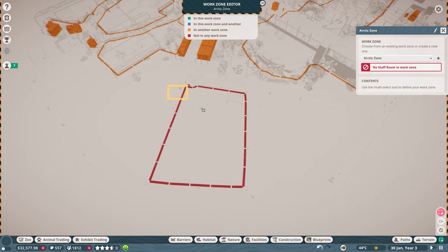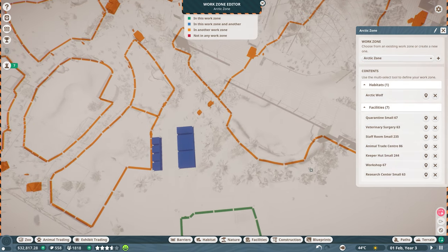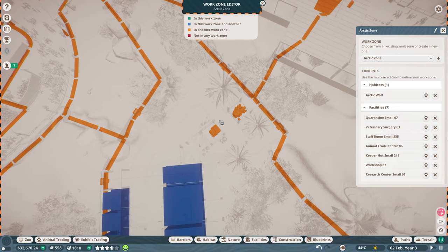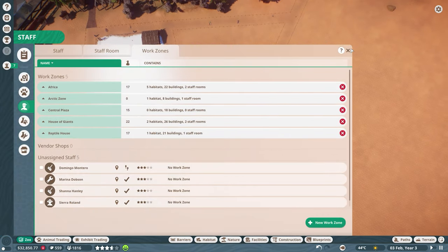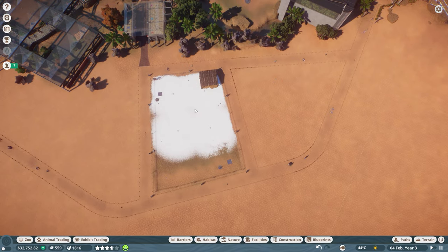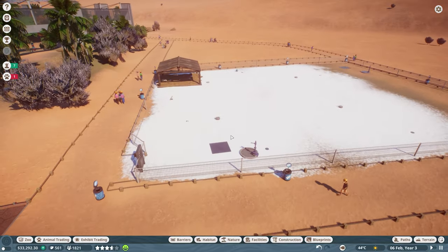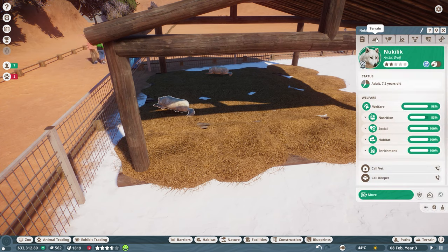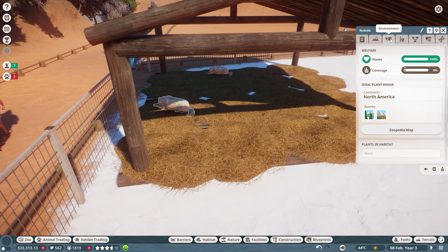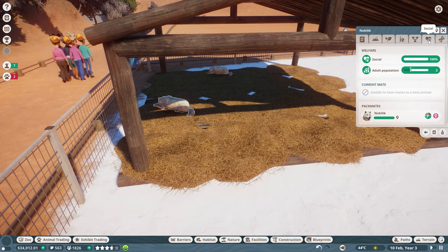We'll call it Work Zone Five - 'Arctic Zone.' Since staff rooms can't be part of multiple zones, we'll add them in here. If we have another habitat over here, we'll add that to the same work zone. We have food, water, shelter - and the wolves are over here showing out, getting away from the hot sun. We check enrichment - we have everything. These guys are great, we don't have to worry about them at all.